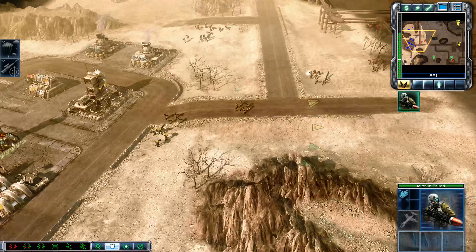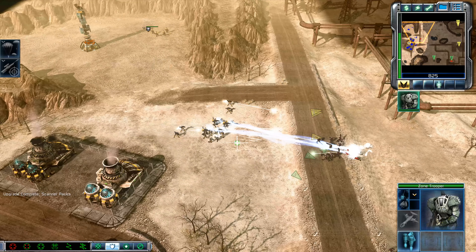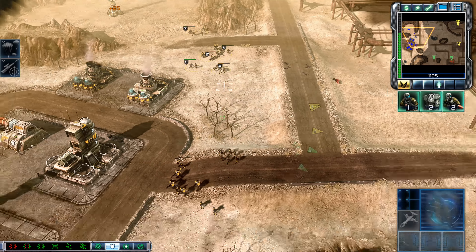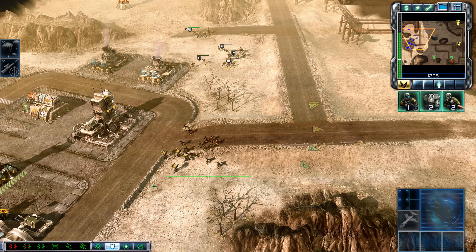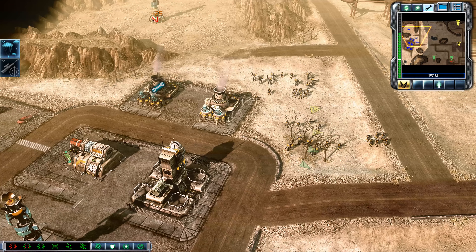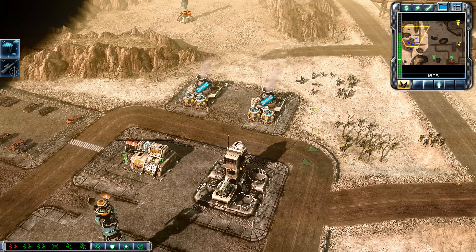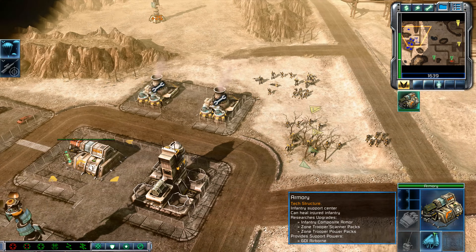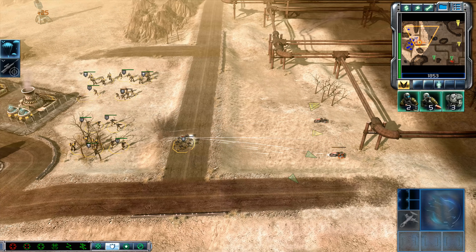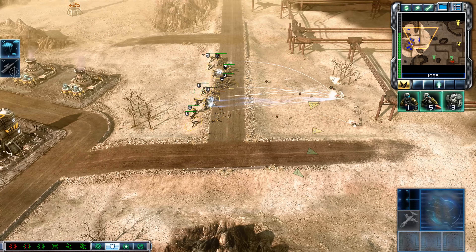Pay attention. Unit under attack. Unit removed. Upgrade complete. Move it! Our base is under attack. Enemy unit sighted, we're here. What's the call? Repairing. Trooper squad. Unit lost. Unit under attack — have at it. Let's get over there.